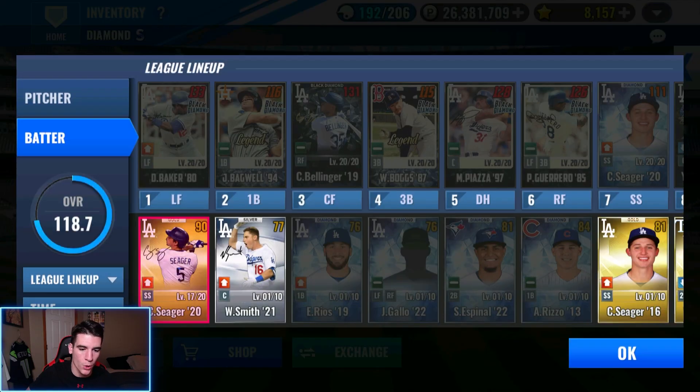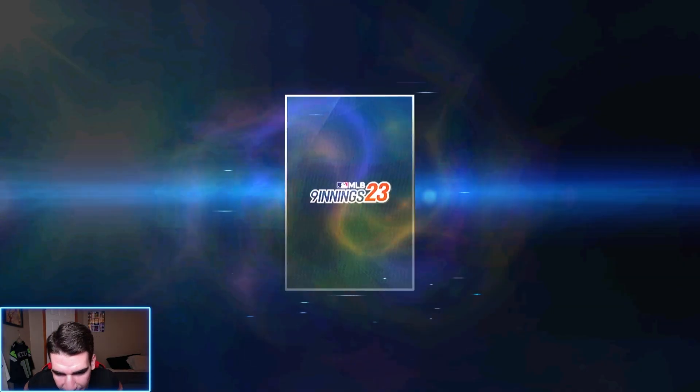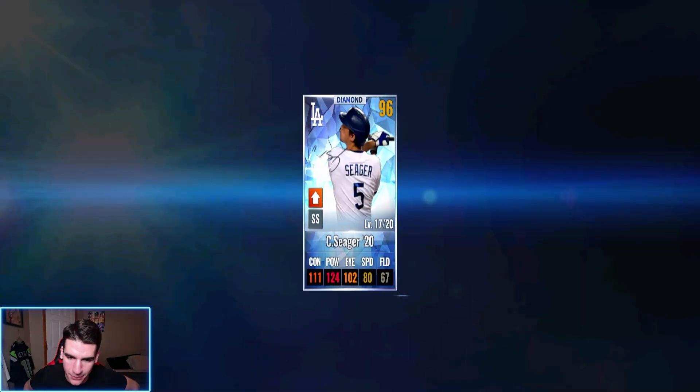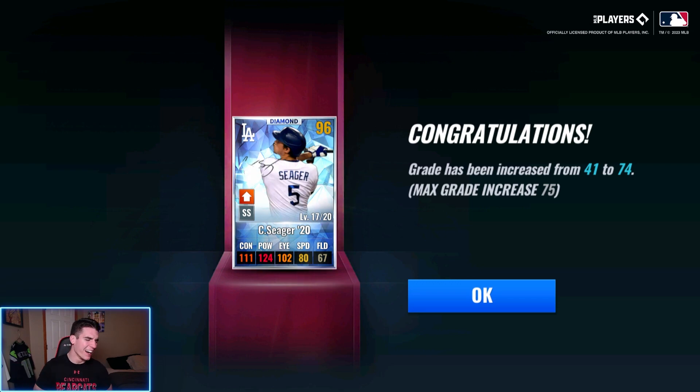Make sure you make them a gold and then use the GI, because then they are guaranteed to go to a diamond. I've seen too many people do it — I say this every time. You guys are probably like, 'Jay, shut up, you say this every time,' but I'm just trying to warn you. Now we can go ahead and use that GI since he is a gold. Such a pain in my butt this card has been, but it's so worth it. We don't even have to use a great increase reset ticket — he went to a 74. I'll take that!